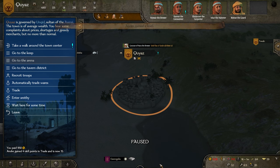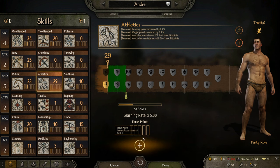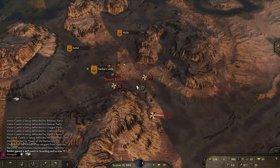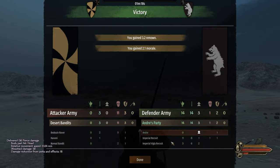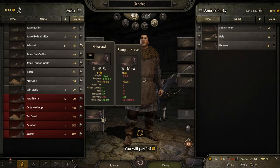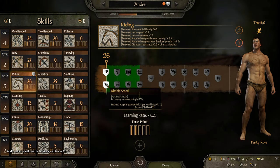In Quias we did some trading which leveled us to 4. The attribute point went to endurance and focus point in athletics. On the way to the horse village we discovered a bandit base. Shortly after, some desert bandits thought they could mess with us and we clapped them. We carried on to buy horses for extra inventory space in nearby villages. They were scarce but good enough and definitely better prices than the empire lands. For our 25 riding perk we chose Nimble Steed.